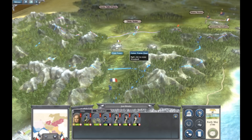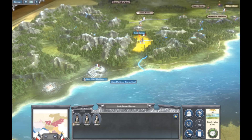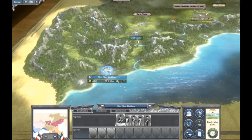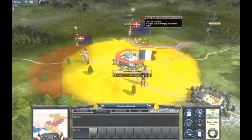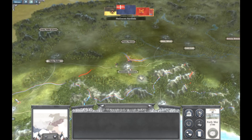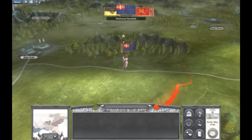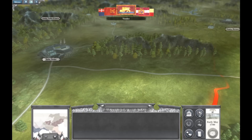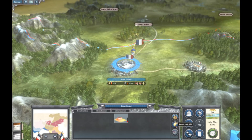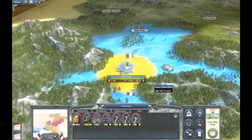I'm going to move my men — actually I'm going to regroup someone at Coni. I'm going to regroup at Coni and then attack Alessandria with Napoleon. The place that I raided is now rioting, which is not a good thing.